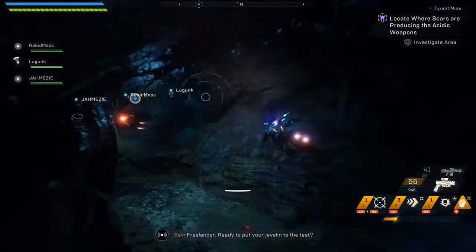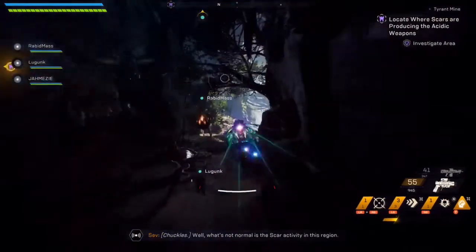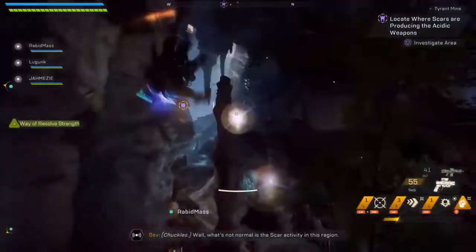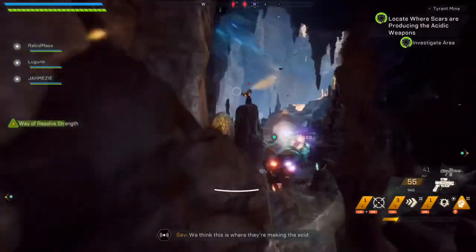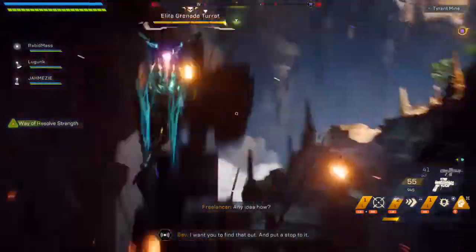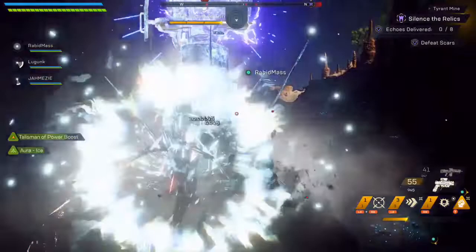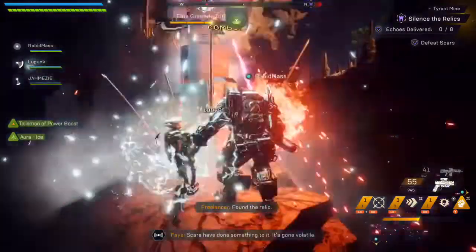I'm going to be cutting these videos down just due to time constraints. First things first, watch out for those mines — they blow up and they hurt. As you can see, I'm on my Interceptor. I always tend to go for the turrets first. Rabid Mass is going to be following me, priming everything so we can combo it out and get it down nice and fast.